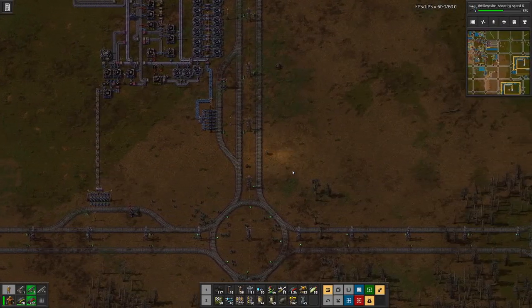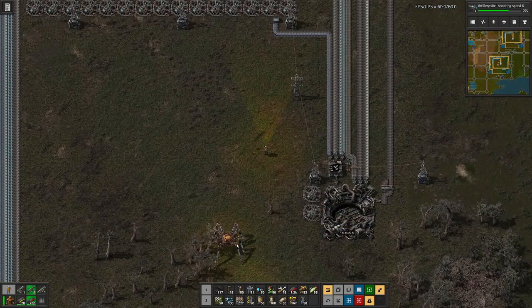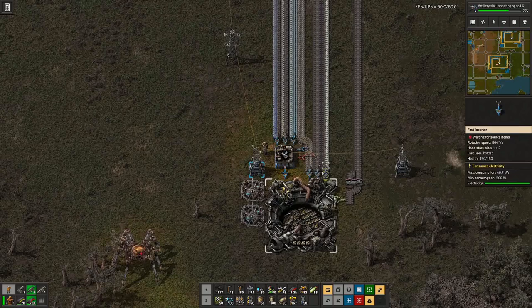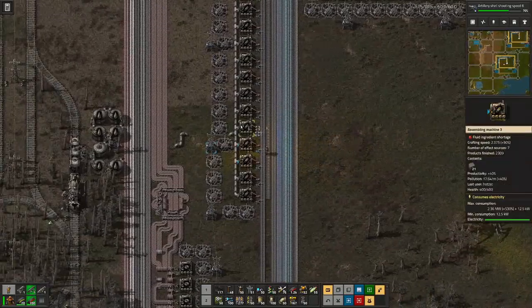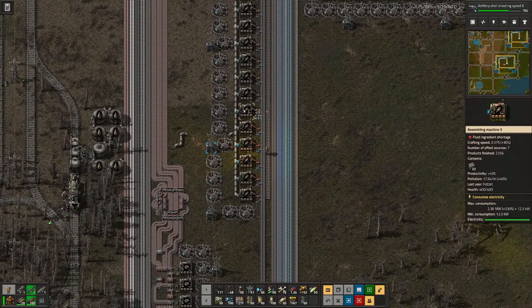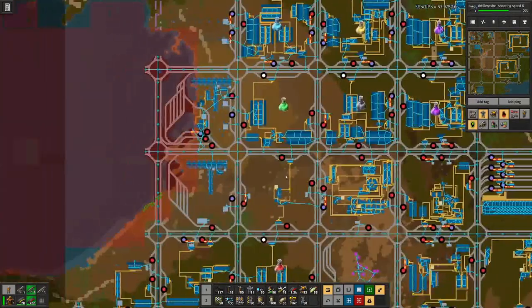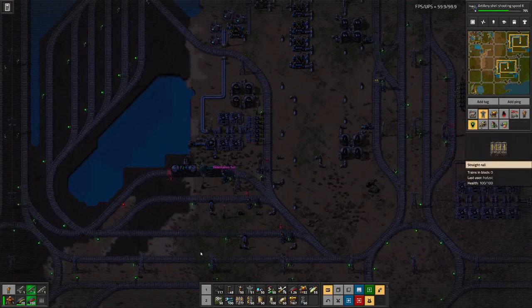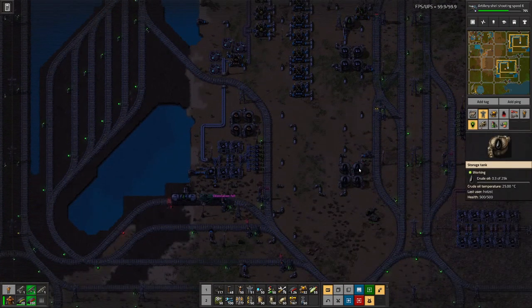So at this point it's just a question of where is the next weak link in our setup — what do we need to improve next. We are back here at our rocket area to see what's the next thing that we are lacking. By this empty belt you can see it's rocket fuel, and that's due to the fact we don't have enough light oil here for the production. Because if we have a look, the only place where we are producing is over here, and currently we are not producing because we don't have any crude oil.